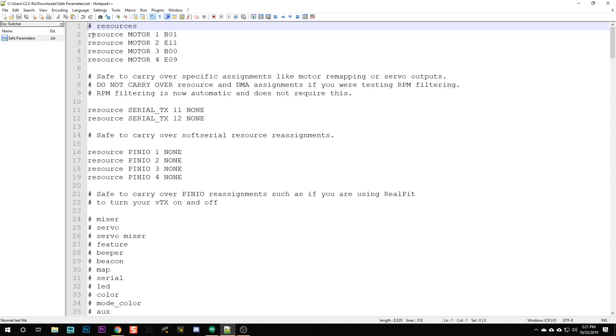If you have resource assignments, only carry over resource assignments like if you remapped your motors or if you've got a pin IO or something like that. If you did any special resource or timer assignments because you were playing with RPM filtering in Betaflight 4.0 or an early version of 4.1, do not carry over that stuff. If you're not sure, then just don't carry over anything — but you'd probably know if you remapped your motors. Safe to carry over: serial TX, soft serial resource assignments — totally safe.